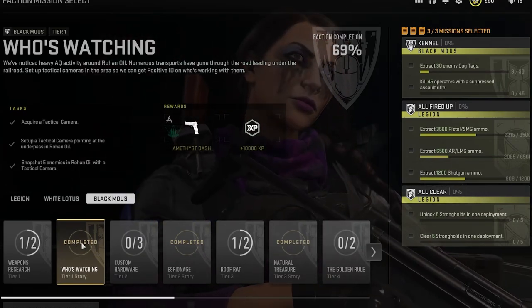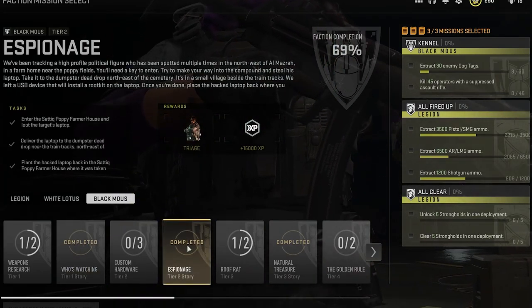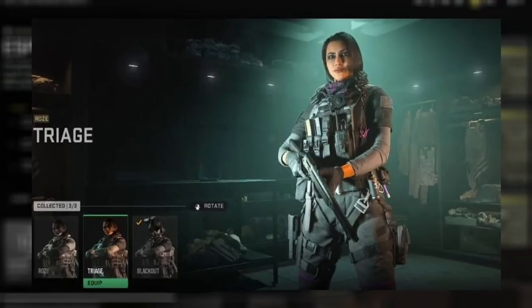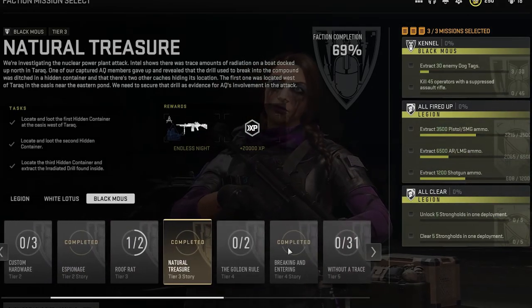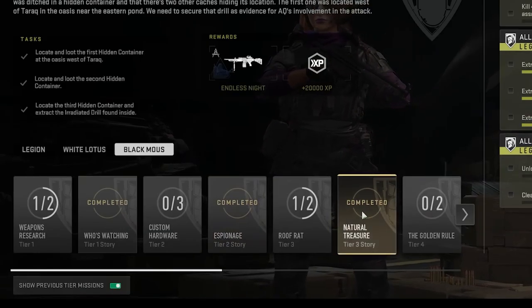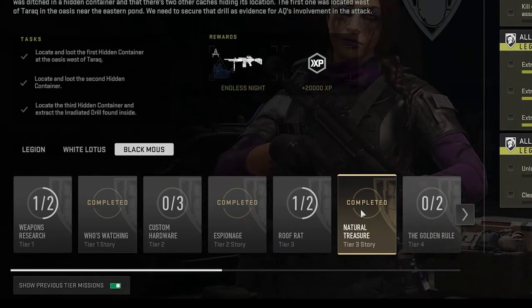Once in the Black Mouse missions, we need to complete the tier 1 story mission, Who's Watching?, followed by the tier 2 story mission, Espionage, which does unlock the cool looking Triage skin for Rose. Then we've got to do the tier 3 story mission, National Treasure. Then at long last, we complete the tier 4 Breaking and Entering mission. Again, within the Black Mouse tab, to unlock these story missions, there are missions required to get there.